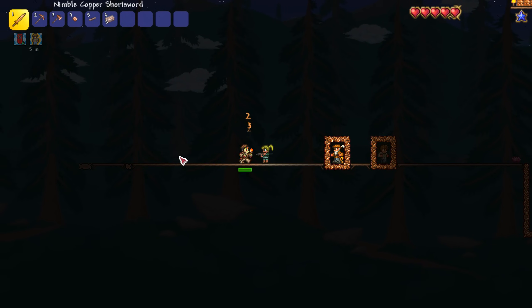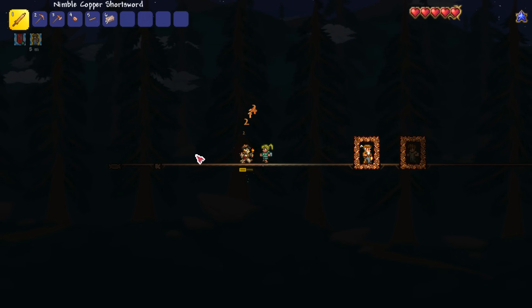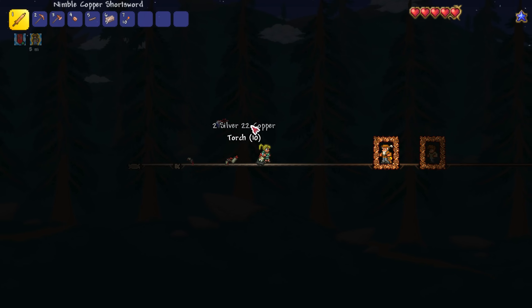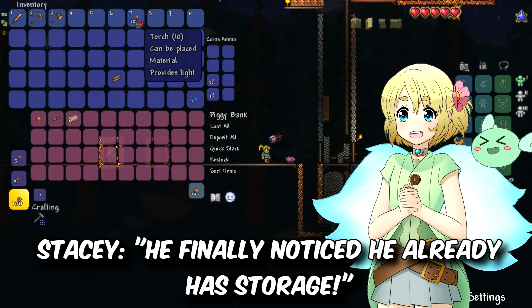It's a zombie. At least he doesn't have a weapon, so I can just use my short sword. Although if demon eyes come, I'm in trouble. I was hoping to make this platform a lot longer. There is a demon eye — oh no. I'm carrying too much stuff, I can't afford to die. I can put it in the pig! Throw it all in the pig, yes! And my money, quick — and my gel. I can save stuff finally, this is so good.